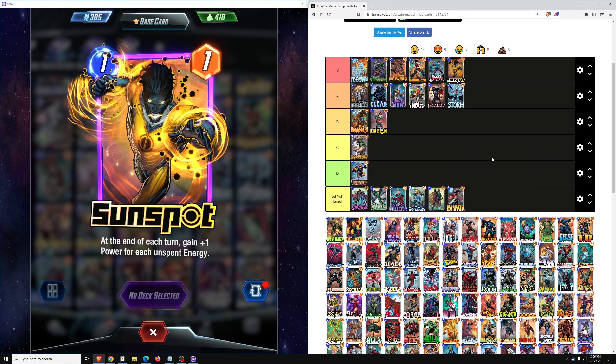Next up we have Swarm — 2 cost, 3 power. When this card is discarded from your hand, add 2 copies that cost 0 to your hand. It's a very good card in the discard deck. In Pool 3 the discard deck is probably a Tier 3 deck, definitely capable of getting to Infinite, and Swarm is a solid A-tier card in that deck. Outside the discard deck it's garbage — a D or F-tier card. Inside the discard deck in Pool 2, it's a C-tier card because the discard deck in Pool 2 is not that good. But once you get into Pool 3, the discard cards can be ranked A-tier, maybe B-plus A-minus.